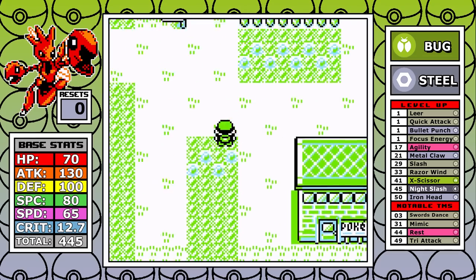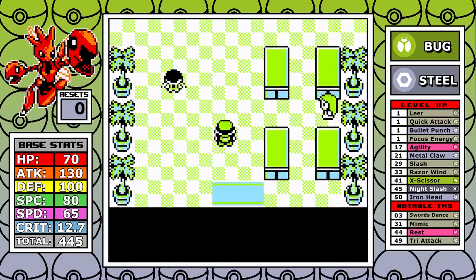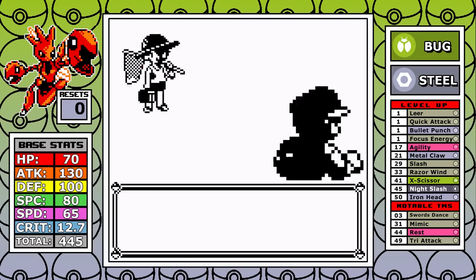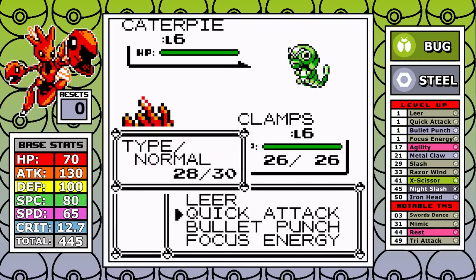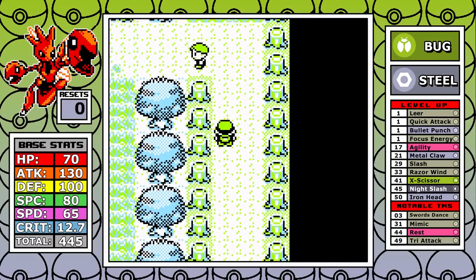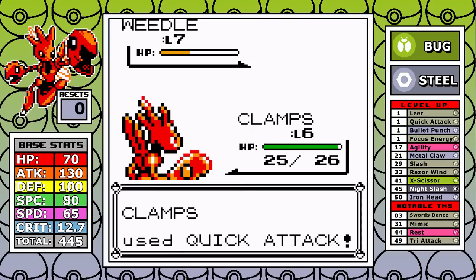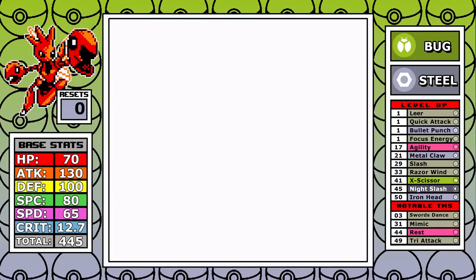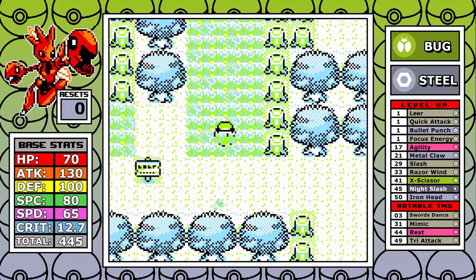I didn't respect Bullet Punch until I did the script research — I thought of it as a steel version of Tackle, but it turns out it's actually the steel clone of Quick Attack, giving it increased priority. I also have Quick Attack to supplement PP usage, Leer to soften tough opponents, and Focus Energy — I don't think this ROM fixes it, so it's just broken. Scizor is a bit of a late bloomer; most of its strongest moves come near the end of the game.